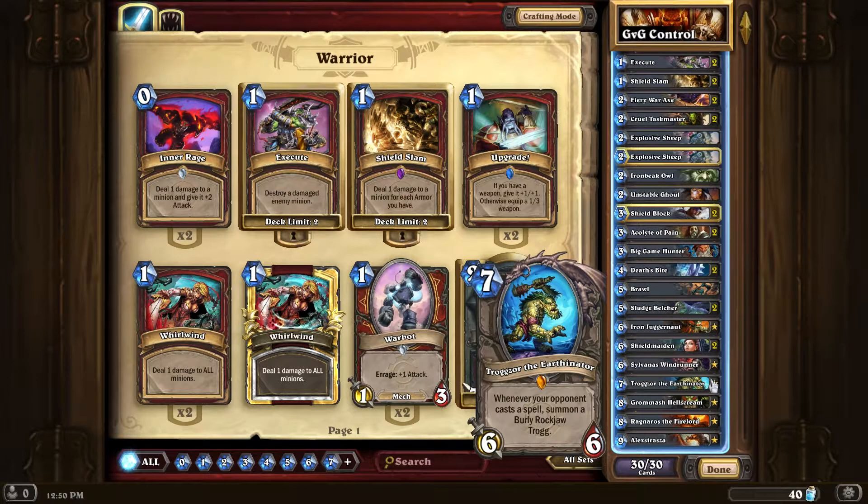Trogzor the Earthinator is another new card, and I love this card — it basically neuters anybody that casts spells. Priests have gotten a new card called Velen's Chosen, a 3-cost card that gives a minion +2/+4. A lot of Priests have been comboing that with the Cleric, making it a 3-7, which is insane — it's fairly hard to kill and they can keep healing it for endless card draw every turn. Trogzor is your card for dealing with really annoying control mages, freeze mages, annoying Priests, and even other control warriors.